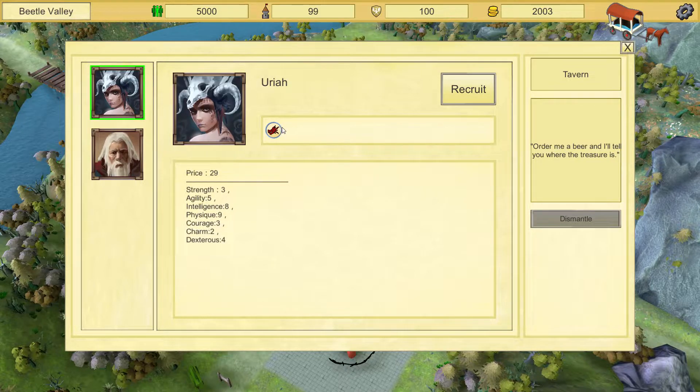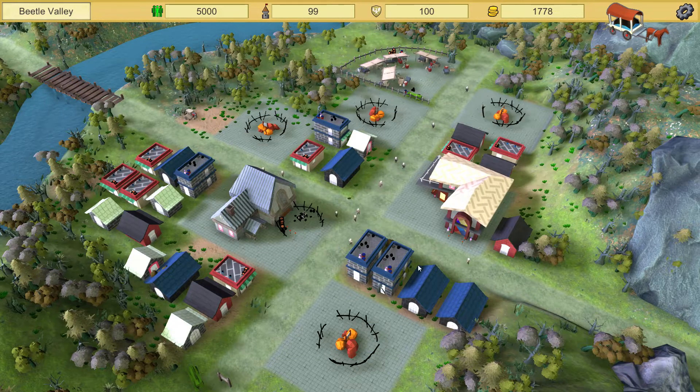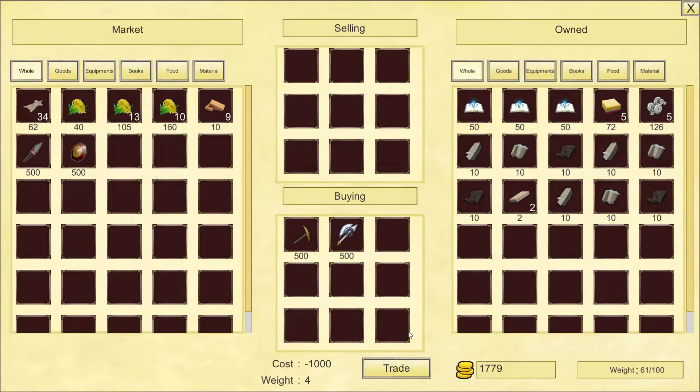He looks old. Aragorn — he looks like a perfect warrior, so let's recruit him. I can see the cost of recruiting them, but it'll be fine, don't worry. Now let's go to the market. First of all, I want to buy the pickaxe and another weapon. Yeah, that will do.